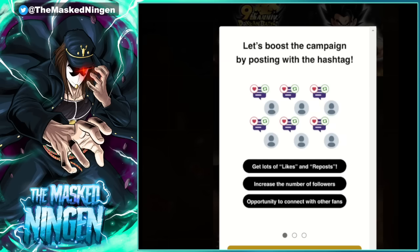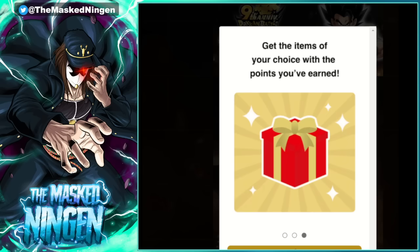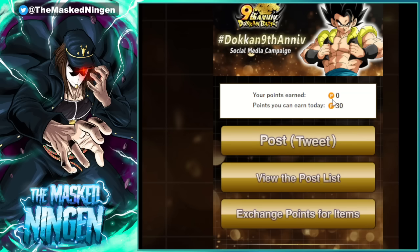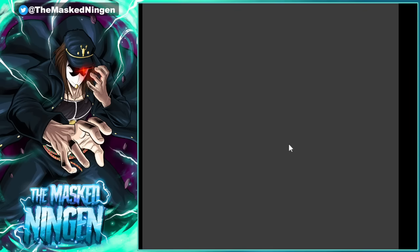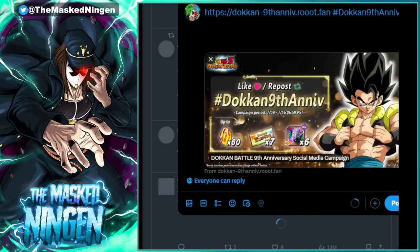So you can see here: boost the campaign by posting with the hashtag, get lots of likes and reposts, increase the number of followers, opportunity to connect with other fans. You like or repost posts in the list of posts on this campaign site — you don't do it through Twitter, you do it through this thing here specifically. Then you can get items with the points that you earn. Points you've earned today: zero. Points you can earn today: 30. You also have the ability to gain some points from putting in your own tweet.